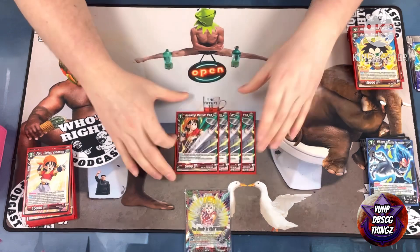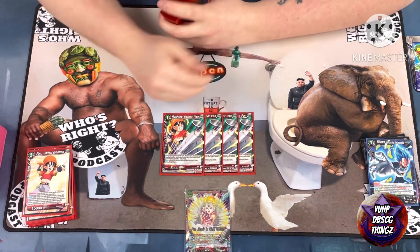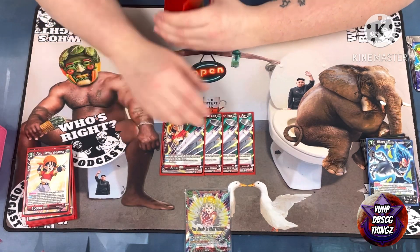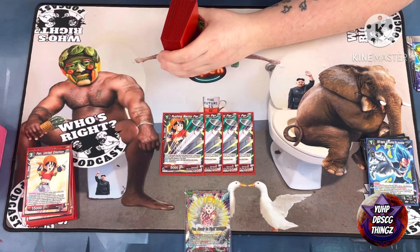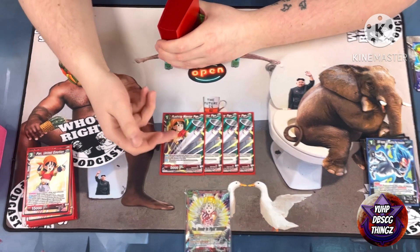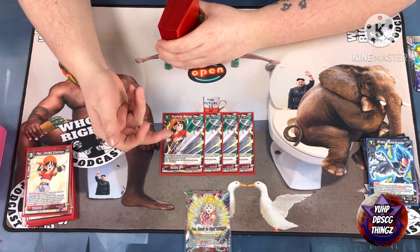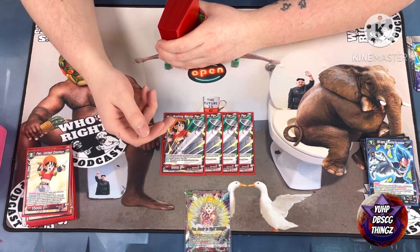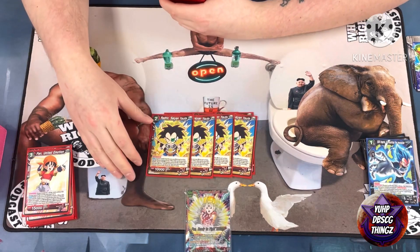Four Drop Plus, Rushing Warrior Pan — when you play her, choose a red battle card or your leader gains 5k for the turn, and when you combo with her from the battle area, draw a card. Boosting my battle cards by 5k is pretty good, and she helps get cards into my Z-energy so I can awaken early. Then four super combos.